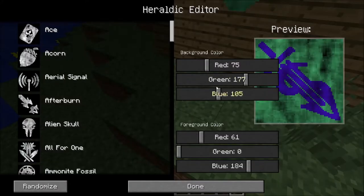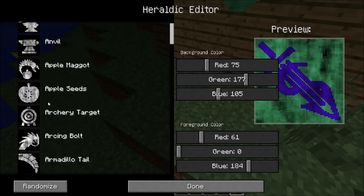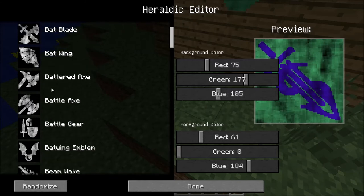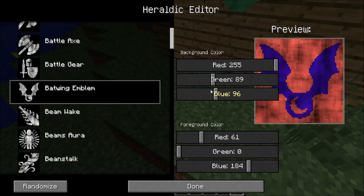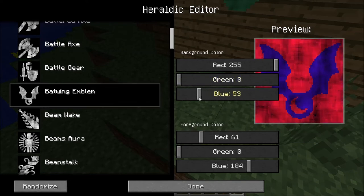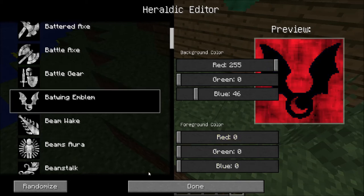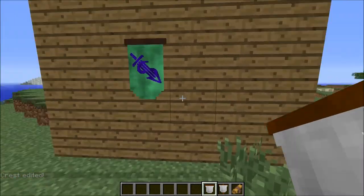Now I'm going to make a cool one because you've got to make a cool one. A batwing emblem — okay! I'm going to do red and black because my skin is red and black. Let's make that red... oh that's pink, I don't want pink. Oh yes, that is what I'm talking about! And then some black for the background — oh my goodness, that is beautiful!